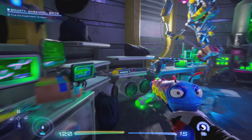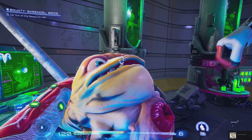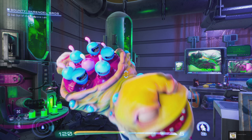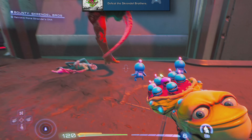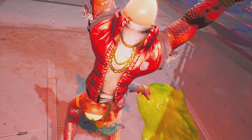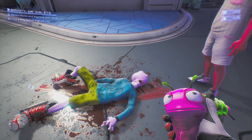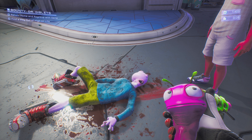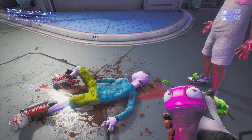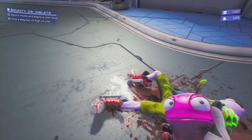Moving on to the next bounty — we'll get Creature Feature for obtaining Creature. While looking for the Screndle Brothers, you'll end up in a lab where Creature can be found; pick him up as part of the story. Then a bit later you'll get Who's the Boss for defeating the Screndle Brothers — you fight them individually a few times, but eventually fight all three at the same time. You'll then go back to Blim City and get Rip Davy Glutes for obtaining the Mag Boots from a guy who won't be needing them anymore.